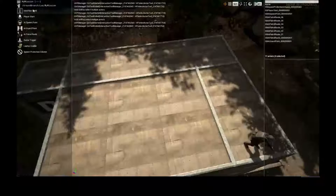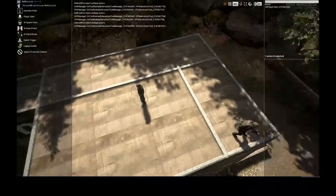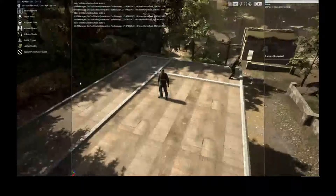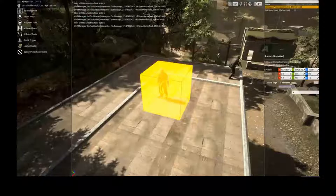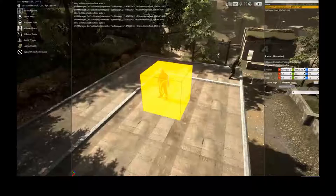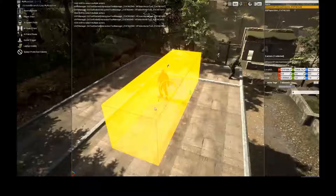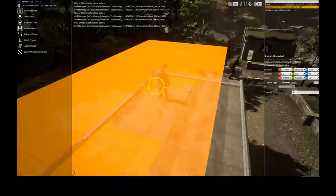What is the difference between Player Start and Insertion Point? Player Start is where your character spawns initially when the mission loads — usually in the ready room. Since I'm just testing, I don't need to start in the radio room. I can drag the Player Start over here, so this is where I'll spawn when the mission loads from the menu. You can also grab a Spawn Protection Volume, place it here, and change its dimensions using these buttons — Move, Visibility, and Change Dimensions.